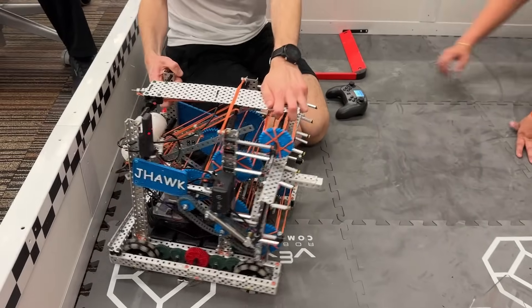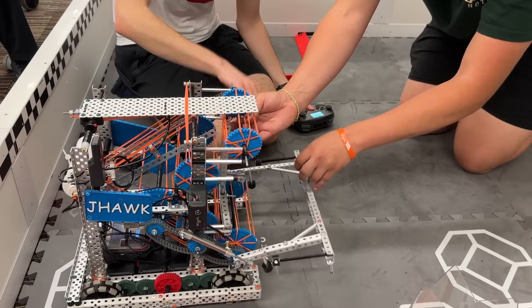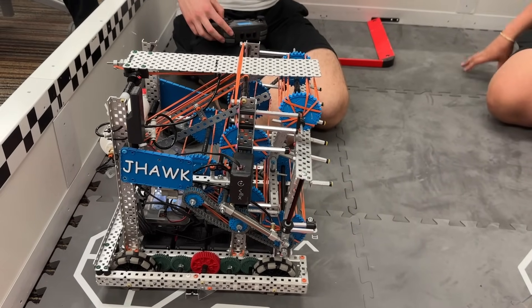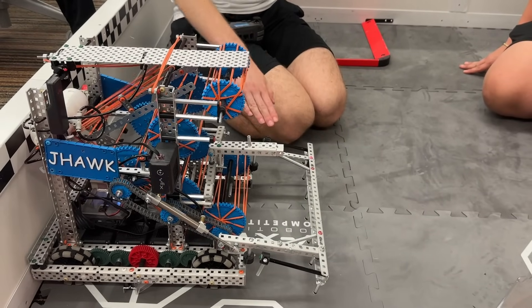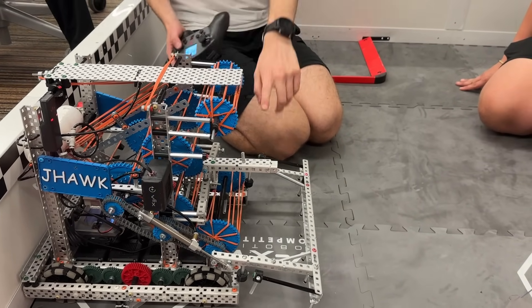For starting size, this guy is pretty much exactly at the height limit. This is how we start in size - we just do that, boom, right at the start of driver. This was the closest thing to prog skills we had - it would automatically do that and also pull the blocks out of the park zone right at the beginning, and then your aligner's down.